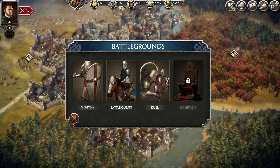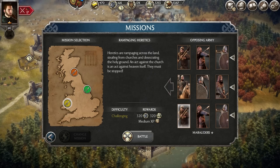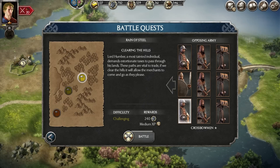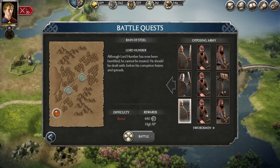Battles come in various forms in the game. For example, you can fight missions all across England. They come in different difficulties based on your army strength and bring you good rewards in the form of silver and unit experience. If you prefer a greater challenge and a longer story, you can play battle quests. These are a series of battles following a storyline and provide higher rewards than missions, but beware, they can get pretty tough as you progress.